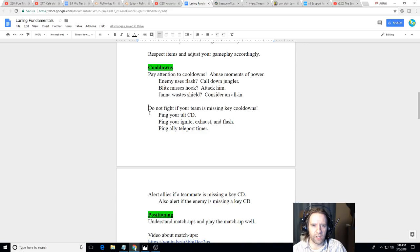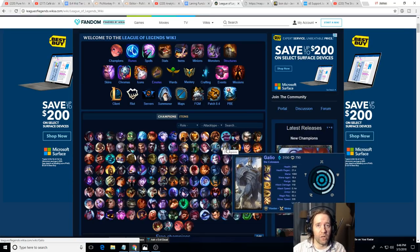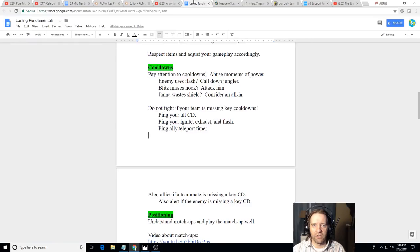Try not to fight if your team is missing key cooldowns. If your Varus misses an ultimate, ping back — do not fight. If Gangplank uses his ultimate to farm a top-lane wave and your team is about to fight, ping back. If Fizz misses his fish, if Galio wastes his ultimate, if Ashe misses her arrow — wait. Don't fight. So many people say 'I missed my ult, whatever, I'll fight anyway.' No — that's a really important part of your kit. Wait on it.